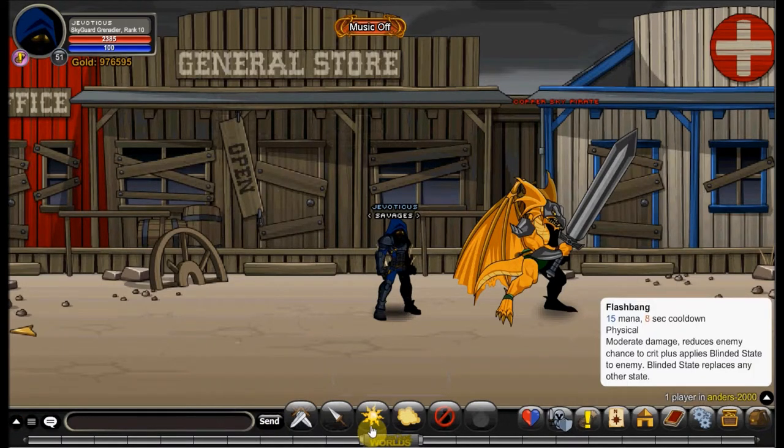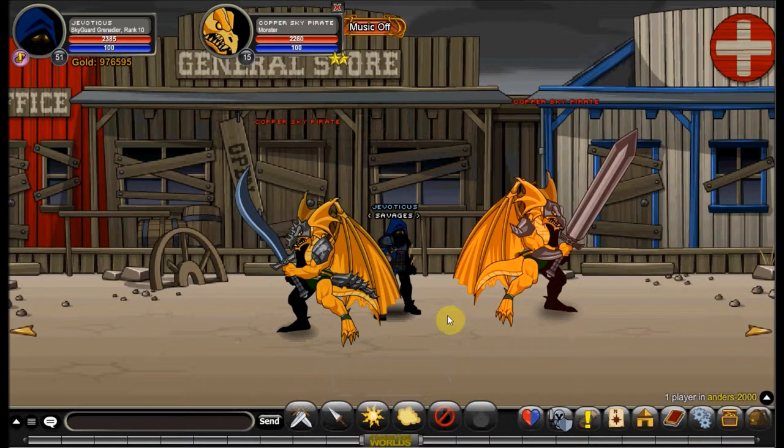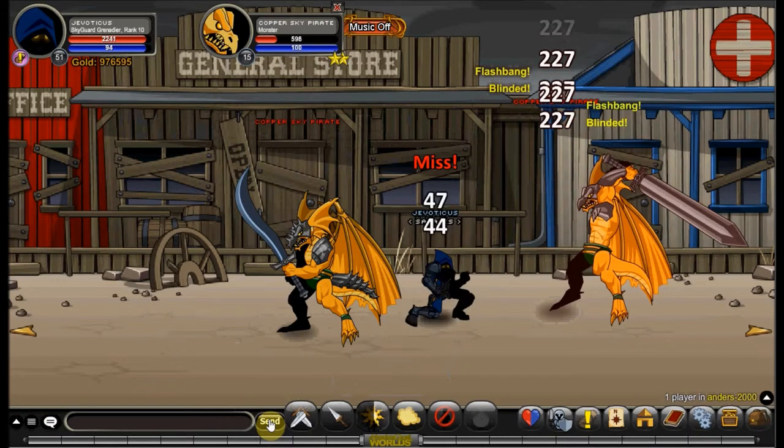Your second skill is called Flashbang: 15 mana, 8 second cooldown, physical skill. Moderate damage, reduces enemy's chance to crit, and applies blinded state to the enemy. Blinded state replaces any other state. What that means: if you have already applied weakened state, blinded state will replace it — it will just fade off. Similarly, if you use Flashbang and then Hamstring, weakened state will replace the blinded state that Flashbang applied. It hits exactly the same as your auto attack.